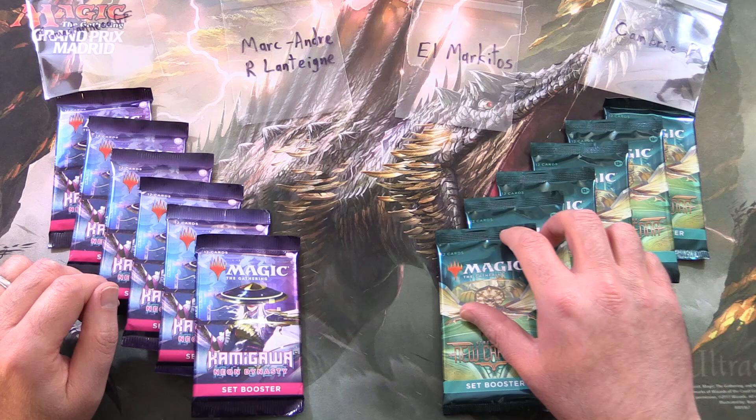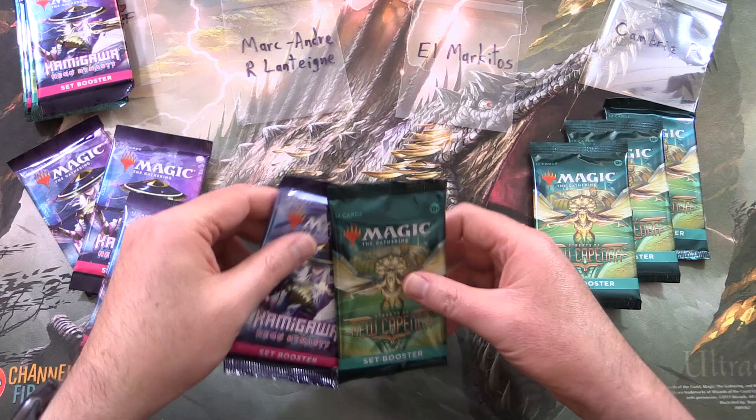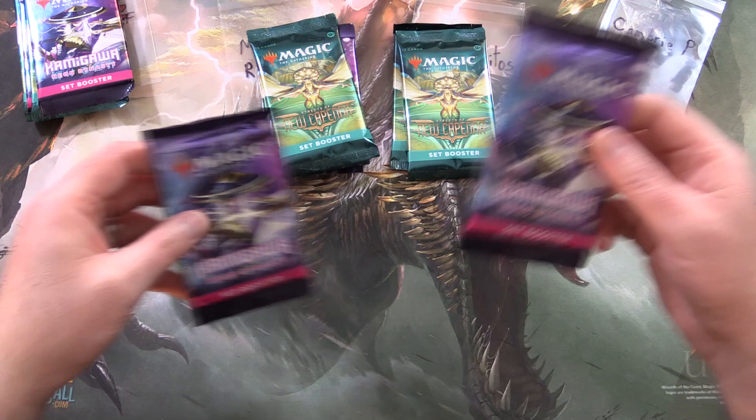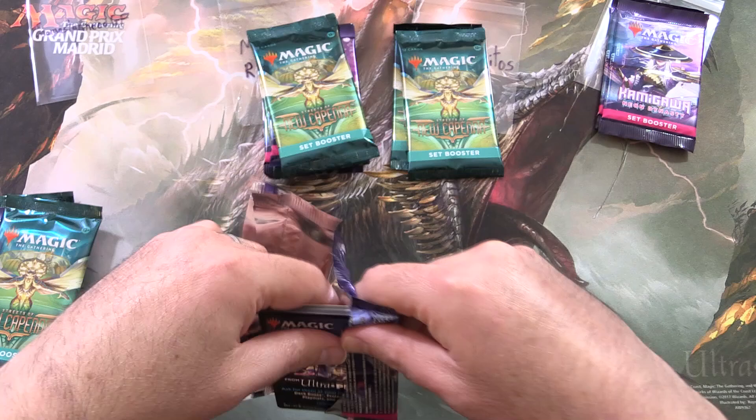We'll alternate packs — two Capenna and two Kamigawa for Thomas and Mark Andre, two Capenna for El Marquitos, and Kamigawa for Cambry P. Let's get into it. Thank you for being a patron, Thomas. The patrons get the rares, mythics, foils, anything over the back, the art cards, and anything from the list.